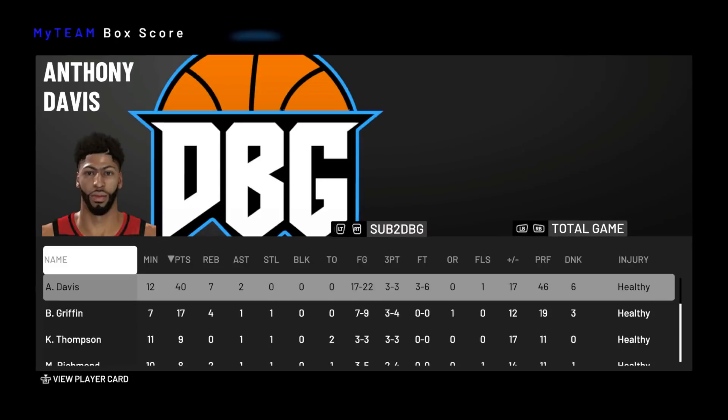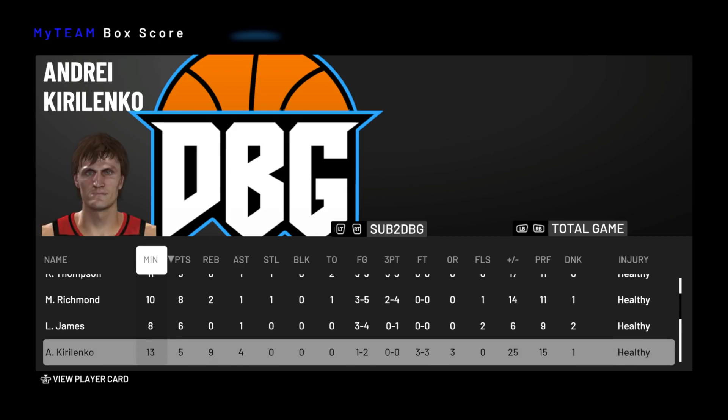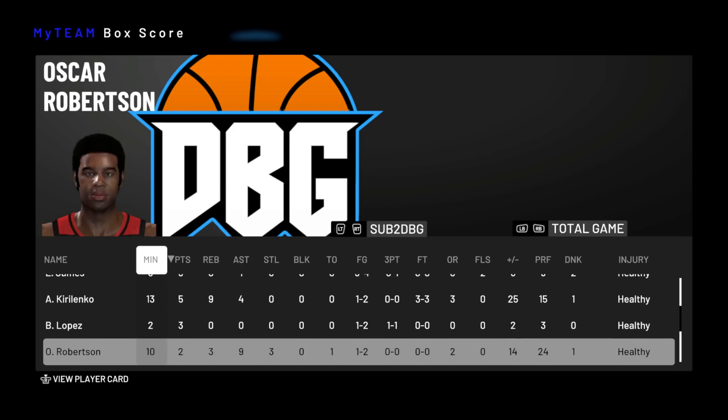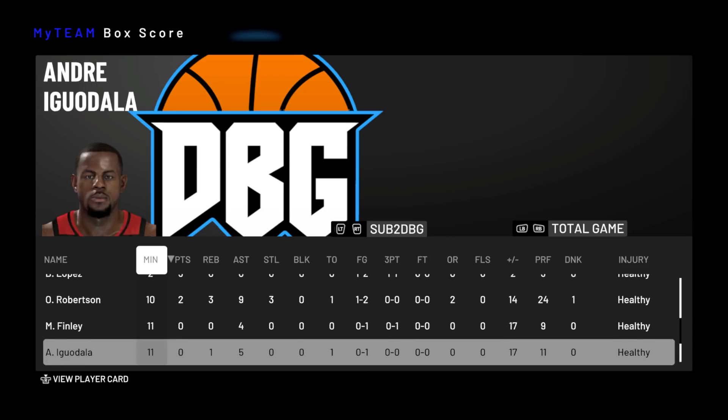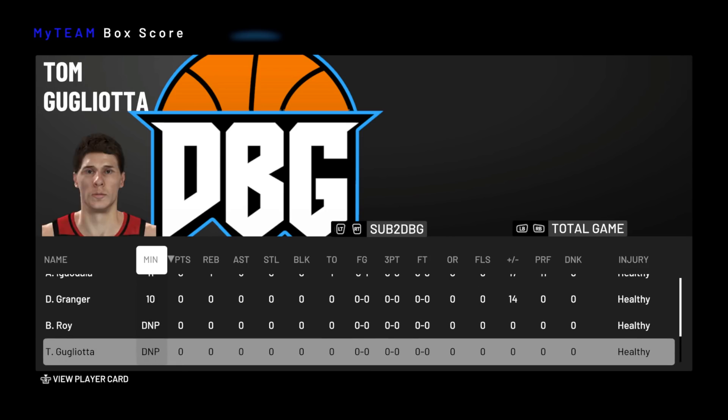In the end Anthony Davis went 17 of 22 from the field for 40 points — 11 of 15 in the second half. In the fourth quarter he was seven of seven; in the first half he was six of seven with 13 points. He also got seven boards and two assists. Blake Griffin had 17, Clay Thompson had nine, Mitch Richmond eight, LeBron six, Kirilenko five, Big O two, with Finley, Iguodala, and Danny Granger not scoring. Roy and Gugliotta did not play.